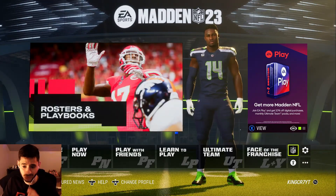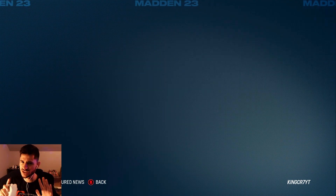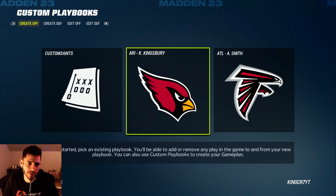First, from the main menu, you're going to want to go down to the right-hand corner where you see the NFL logo — click on that, then go ahead and click on Playbooks. It's a rather simple process that a lot of people don't know about.